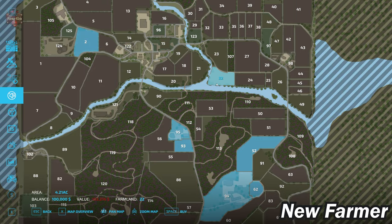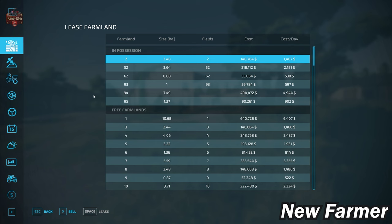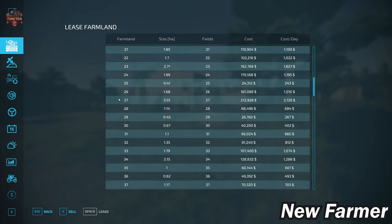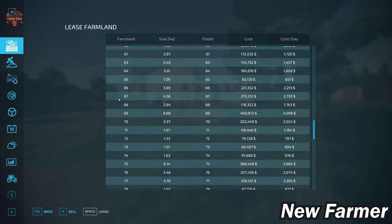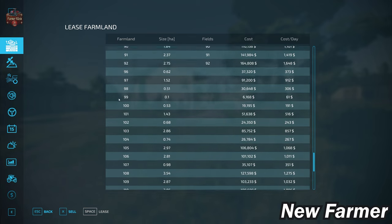There are also viable buildable areas including Farmland IDs 96, 103, 123, and 121 — which is over at the sawmill and carpentry area — all of those have buildable areas laid out. Farmland ID 22 is an open cow pasture. Looking at the farmland lease screen, what's great here is that the farmlands and fields appear to line up one-for-one, which makes figuring out which fields and their costs so much easier. The non-field farmlands begin above Farmland ID 92.